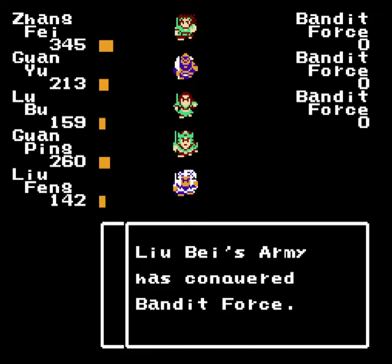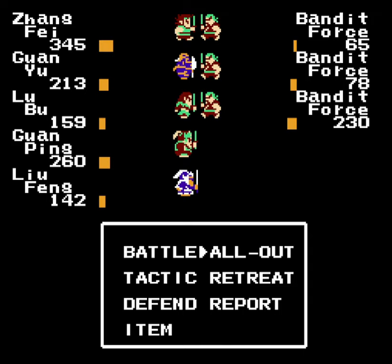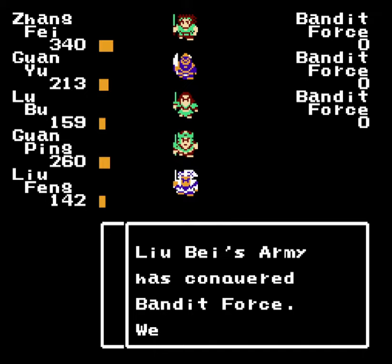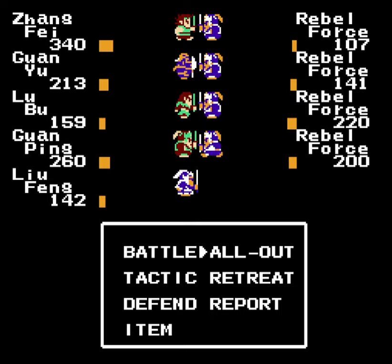I actually don't know precisely how that works. But as you go further into the game and you get more soldiers for your generals, they change the colors of the health bars — or the soldiers, I guess. So I guess it's because Zhang Fei got over 500 soldiers — yeah, that would have been just now. Maybe that's how it works. I don't know.